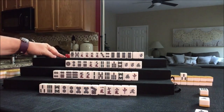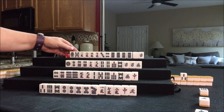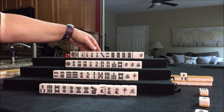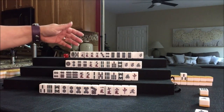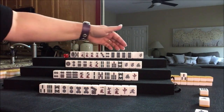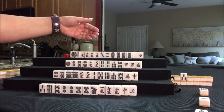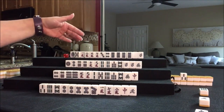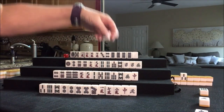We need to make a decision up here. Because we have a kan of eights, I'm thinking we should maybe leverage that and try for all simples. We can't really use that as a chi unless we get 6-7-9, and we have none. So let's keep simples and discard honors — West.